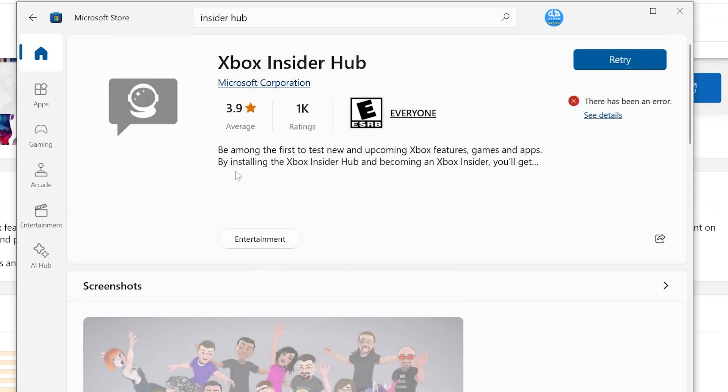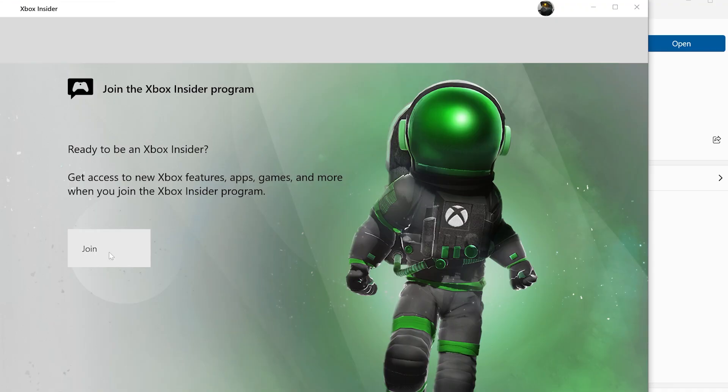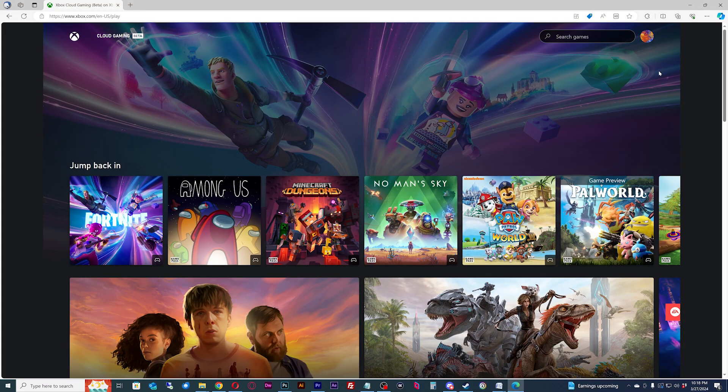Open up the Microsoft Store, search for Xbox Insider, and join the program. Then you can go to the Xbox app or the browser to play.